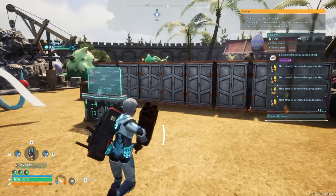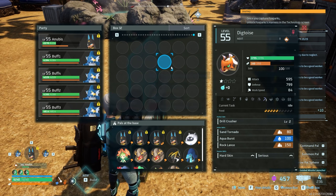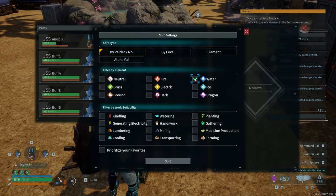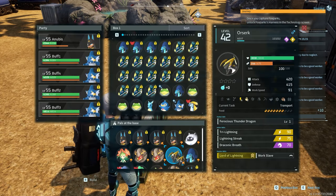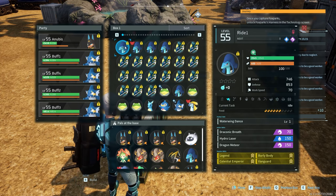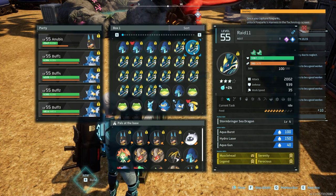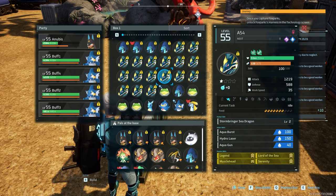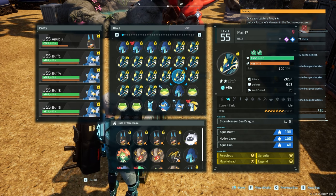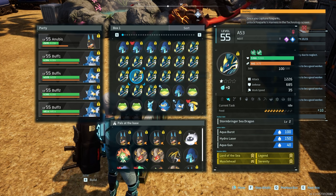Next up is Phalaris. Water pals are what's recommended for this next one, and we just so happen to have quite a few very good water pals. Let's just pick the right one - should we ride one? Is that the move? No, it's not. Who is my best Jormantide?